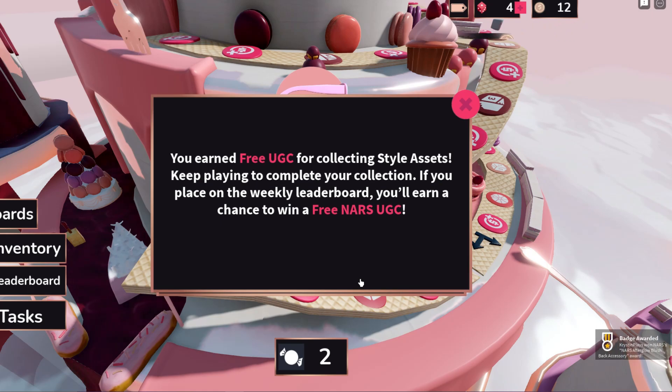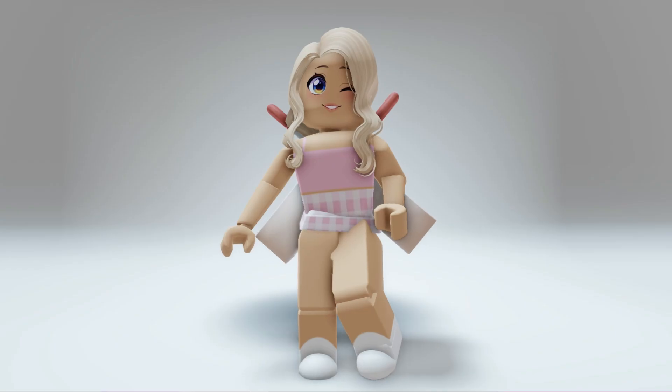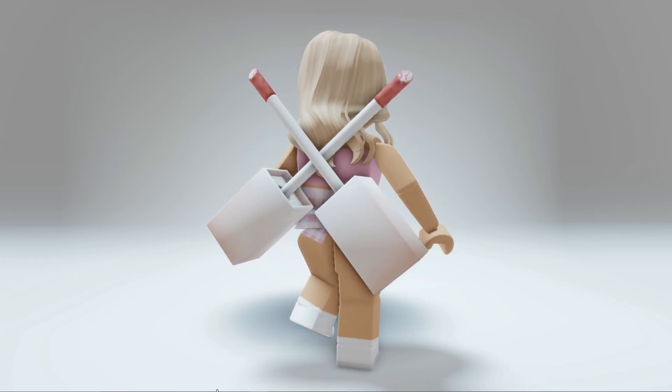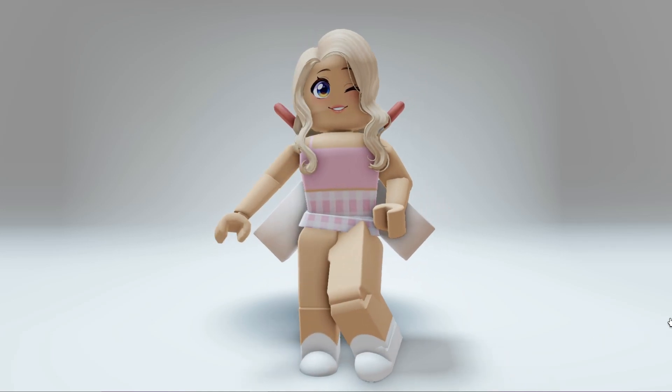I've now collected the last 10th item, which is automatically going to give us the badge and the item that you can find over in your back accessories. This only took me about eight minutes to complete. All you need to do is unlock 10 of the items on the Cake board.